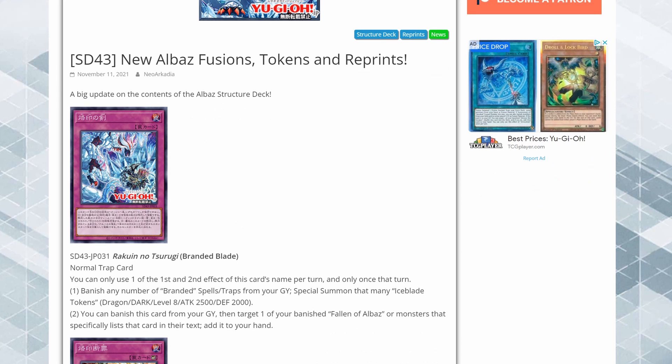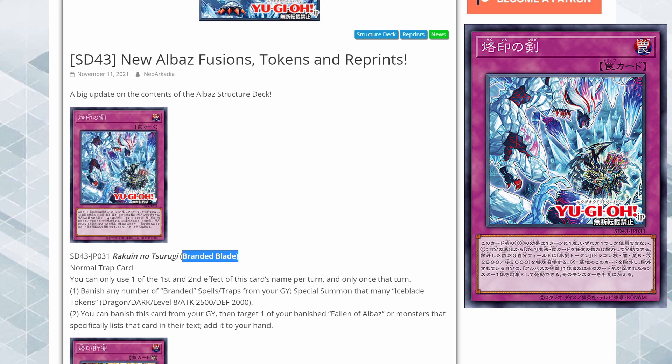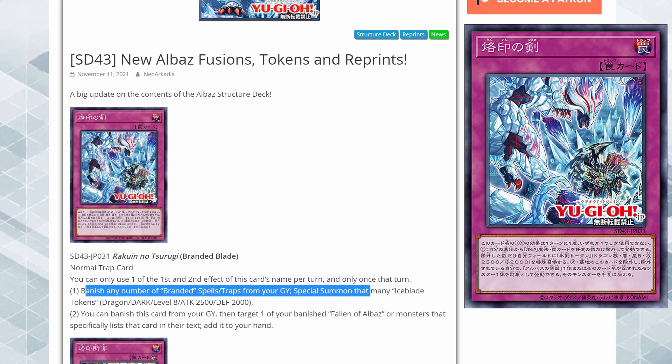We have a trap called Branded Blade. You can only use the first and second effect with this card's name once per turn. The first effect: banish any number of Branded spell traps from your graveyard to special summon that many Ice Blade tokens — level 8 with 2500 attack. That seems pretty cool; you could use it as a finisher, though it is kind of slow.